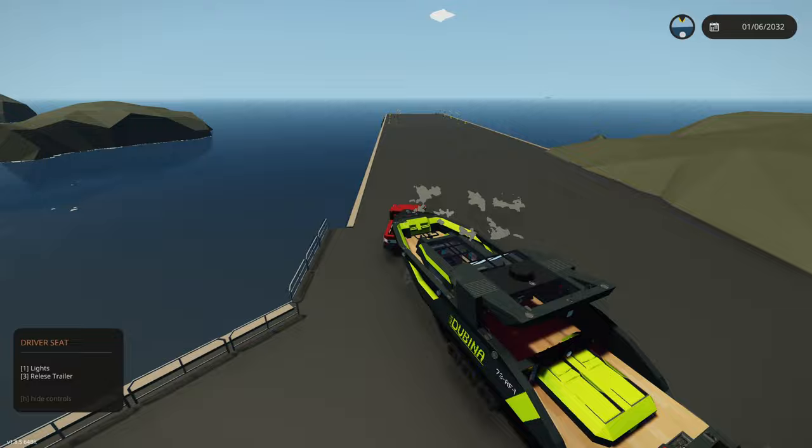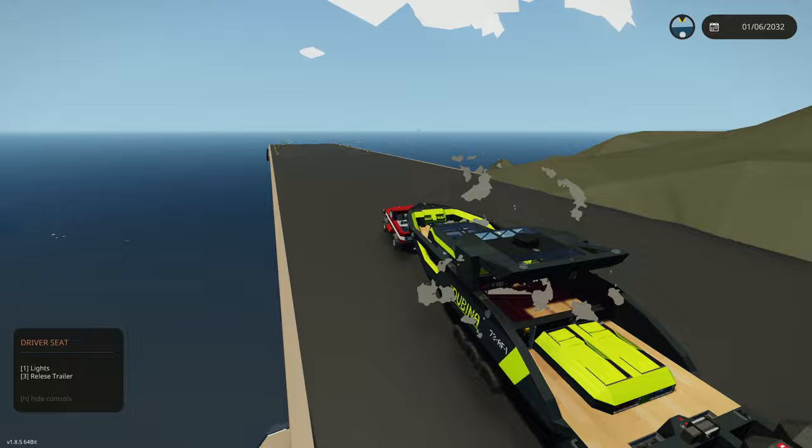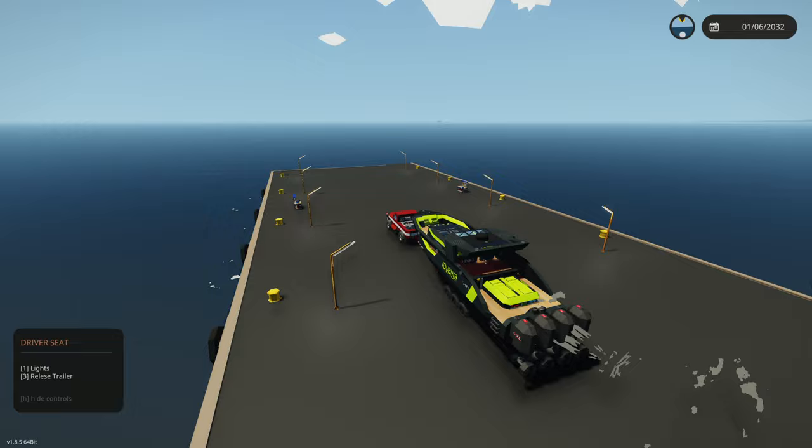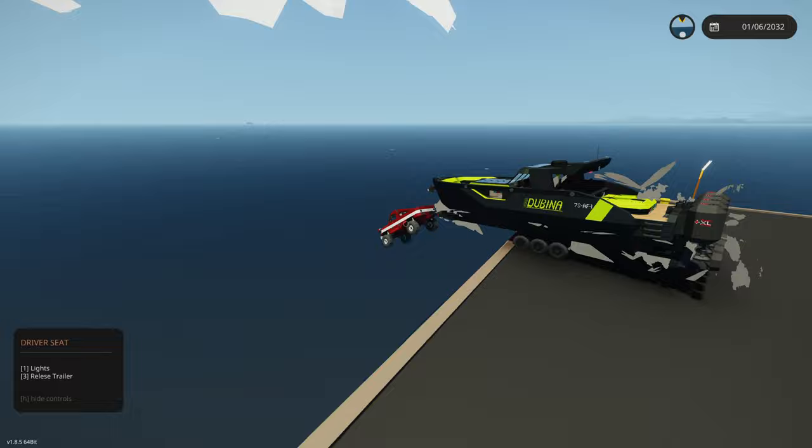All right, here we go! We're going to completely floor it off the side of this pier with this boat on the back. Hopefully it floats, because there's a whole lot of weight. Actually going to try bringing it down here, including my truck — so this is going to be quite interesting. I'm hammering it right now. I hope the boat floats up and everything else sinks. We're flooring it off the pier with my brand new boat.